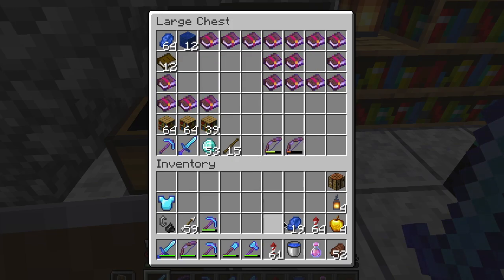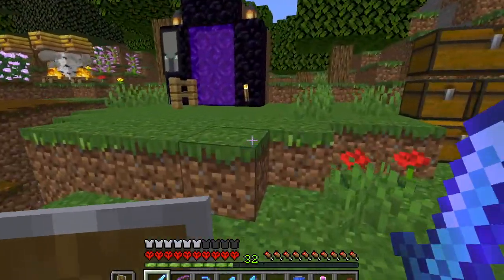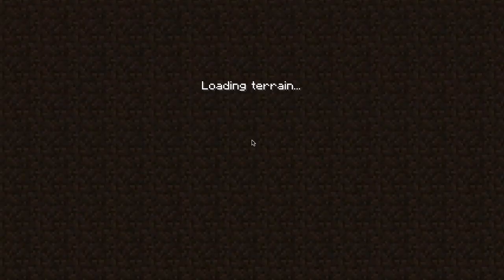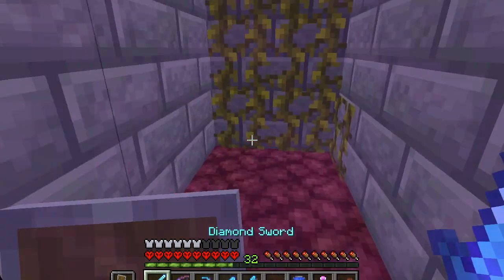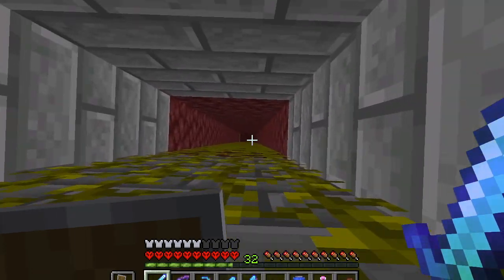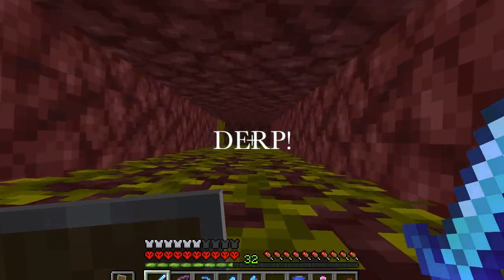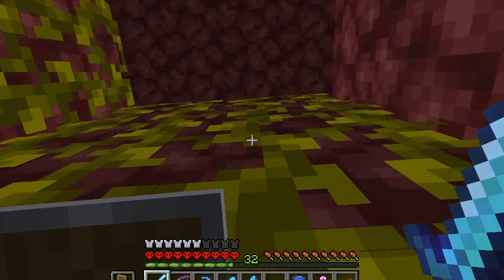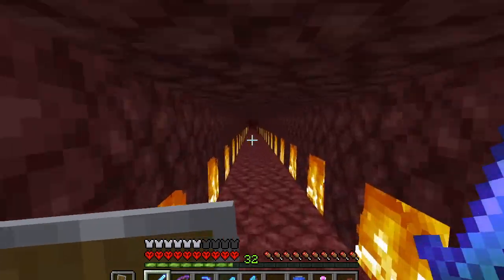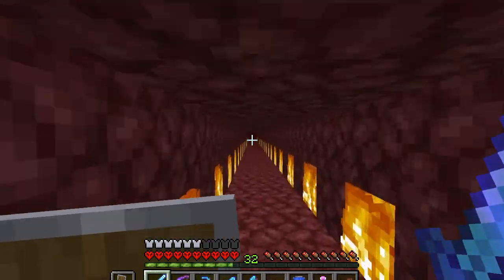I feel a little silly — I have to go get my ender chest because I forgot to switch back to my silk touch pick, and I mined my ender chest with my fortune pick. If you know Minecraft, you cannot pick up your ender chest without a silk touch pickaxe. I'm a silk touch player — I typically use that exclusively and then mine ore with it and convert it later with Fortune.